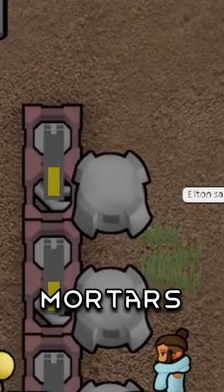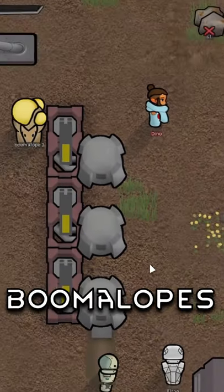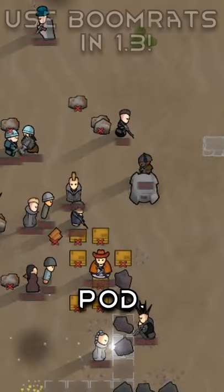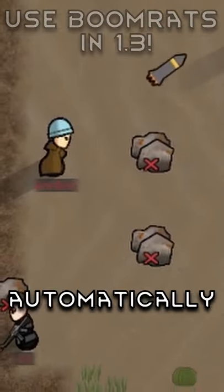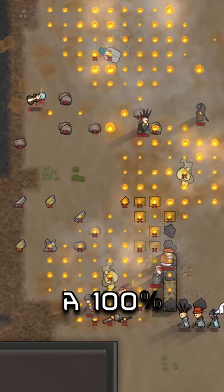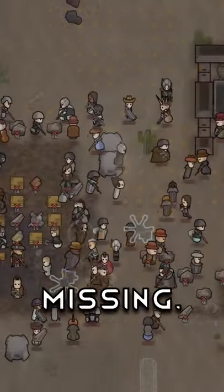This is why you shouldn't use mortars in RimWorld. You simply load up boomalopes in a transport pod, get some extra chem fuel when they land, and they will automatically attack you. Also, 100% accuracy, so don't worry about missing.